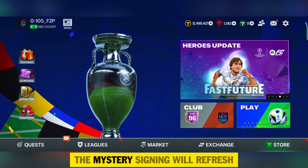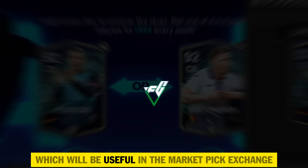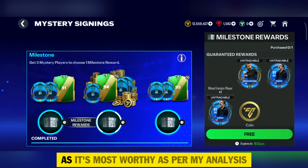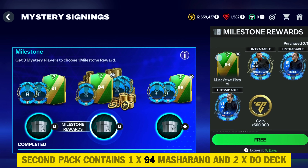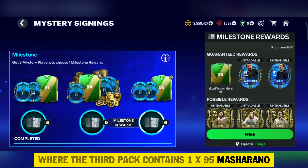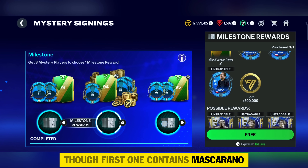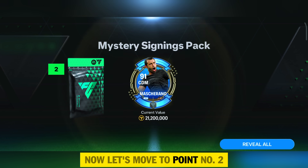Right after some hours the mystery signing will refresh — make sure to claim it. I got a free 92-rated player which will be useful in the market pick exchange. Also, my mystery milestone is completed today. Among these 3 milestone packs, I would definitely suggest opening the first pack as it's the most worthy. The second contains 1x 94 Mascherano and 2x Dudek, and the third contains 1x 95 Mascherano and Dudek. If you want a 95 for market pick, the second one is better, though the first one contains Mascherano and I would suggest that.